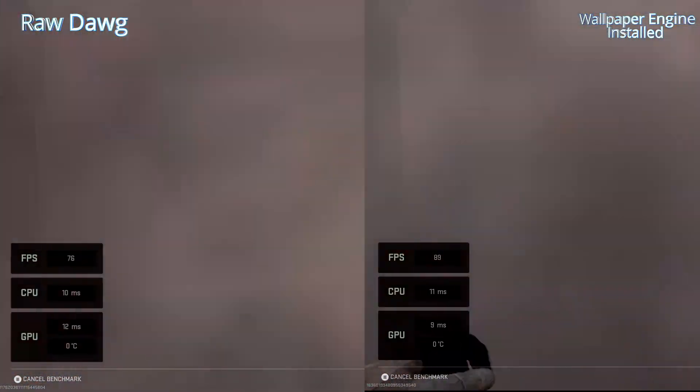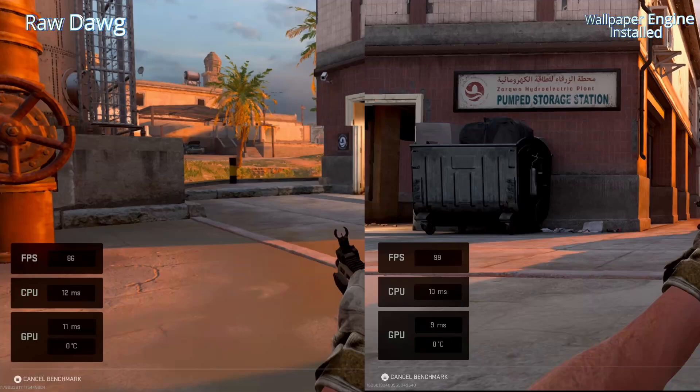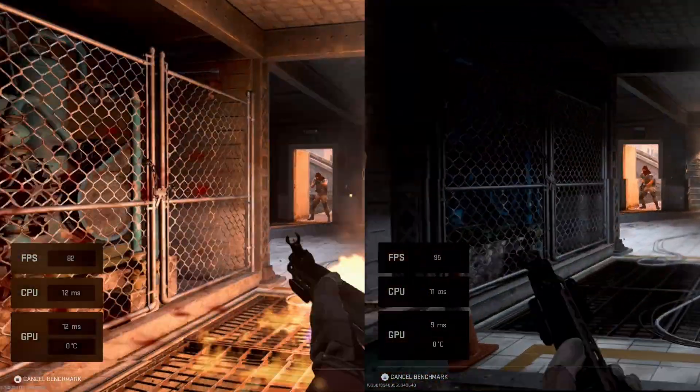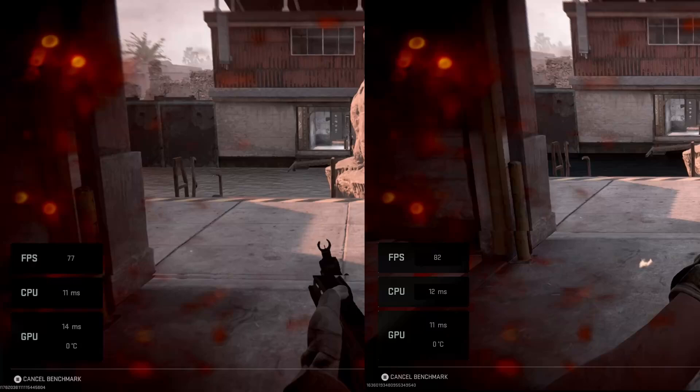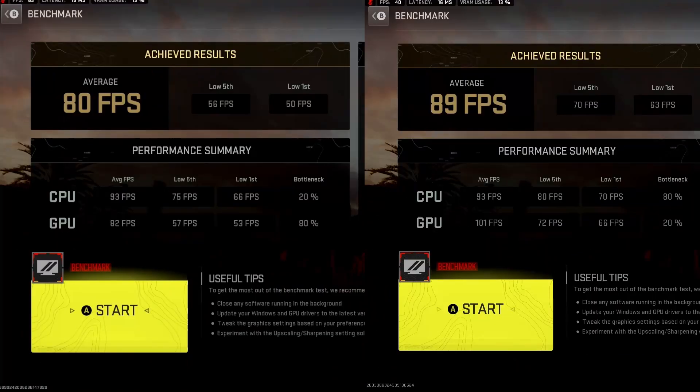Running the stairs. If you were playing a game like this with active Wallpaper Engine running, the 1% lows are going to be bad and you're going to notice for sure.